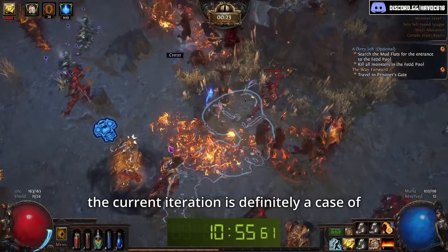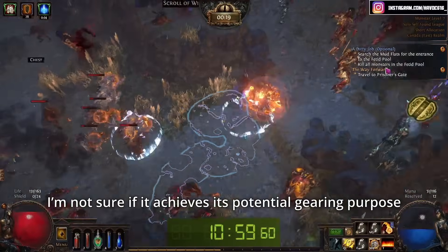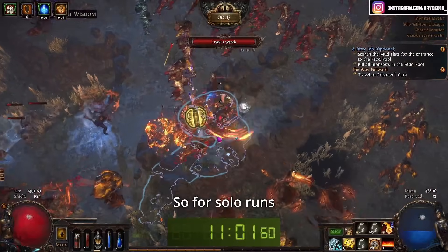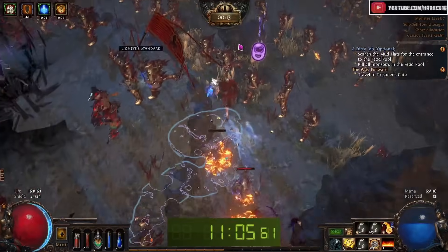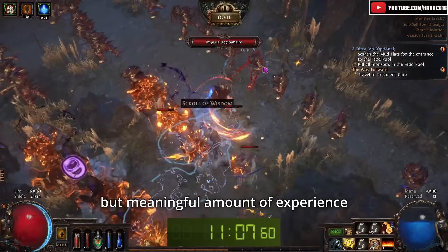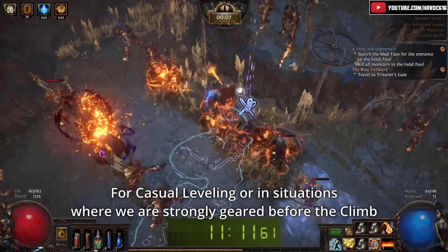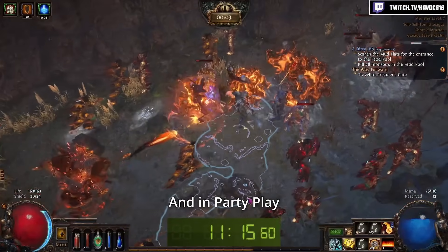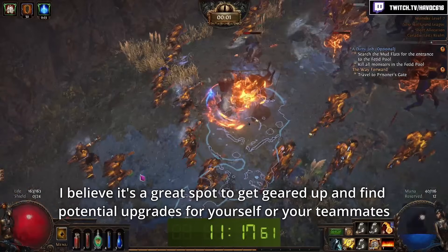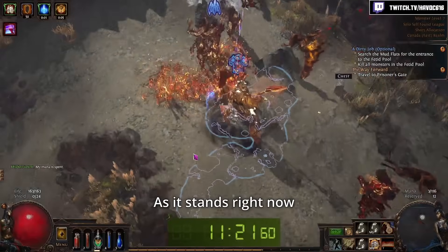In my opinion, the current iteration is definitely a case of the strong getting stronger, and for weaker builds I'm not sure if it achieves this potential gearing purpose. So for solo runs, if I'm running by it, I will click the legion and clear whatever stasis monsters are on the way, because they will provide a small but meaningful amount of experience. For casual leveling, or in situations where we are strongly geared before the Climb, investing a minute for a ton of rares and another level is not a bad trade. And in party play, if you're not the main runner, it's a great spot to get geared up and find potential upgrades for yourself or your teammates.